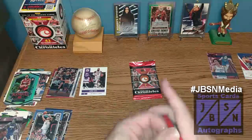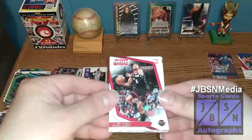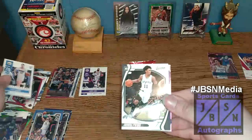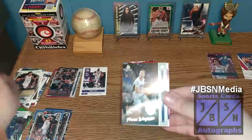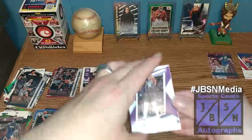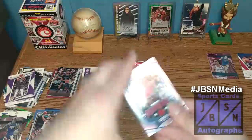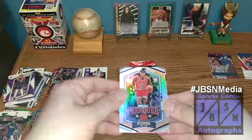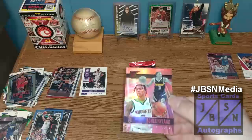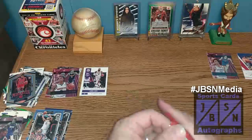Two packs to go. Jalen Green — first time we've seen him — on the Threads Rookie. Franz Wagner on the Chronicles Rookie. Joshua Primo Rookie. Franz Wagner again on the Luminance. Devon Mitchell — that would have been a good auto to pull. Ayo on the Marquee Rookie. And then a pink — Bones Highland on the pink Essentials.